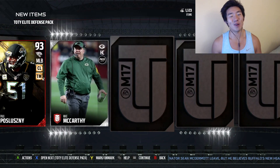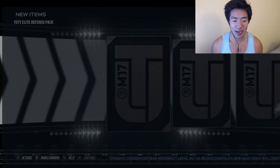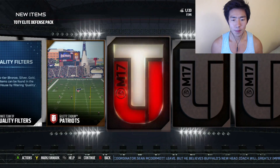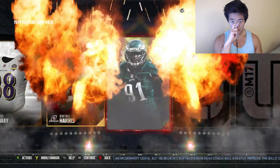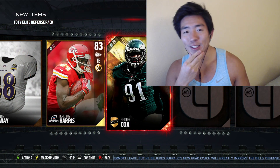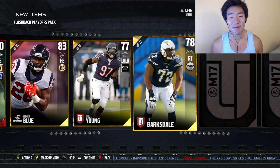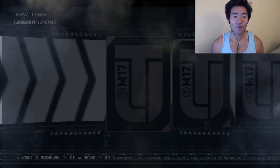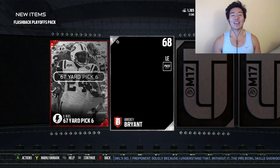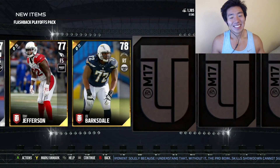We're getting pretty good pulls, honestly. 93 pull — oh, I jinxed it. Last one. Never again to two flashbacks. Nothing. Come on, Aaron Rodgers. 90 Michael Bennett. I mean, that's not bad, there's worse things. Another elite. Last flashback pack — is there anything in here? 80 Edelman or Chris Hogan. Looks like we're about to drop 2.5 mil.